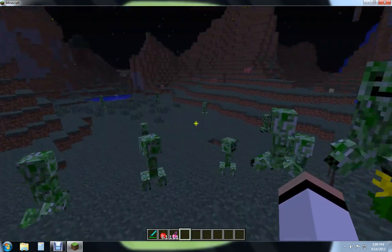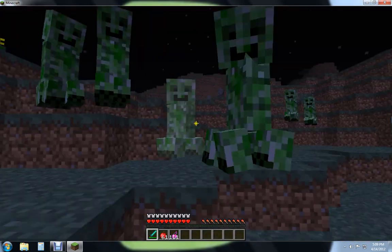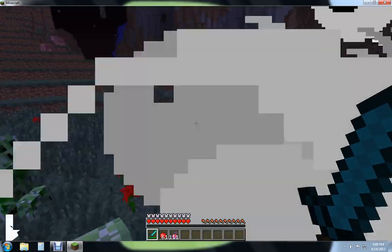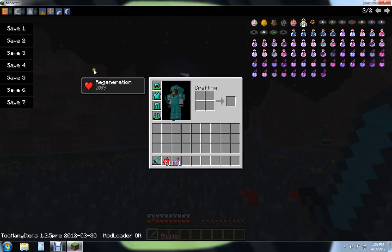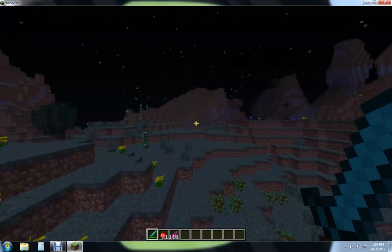So as you can see here, they're normal creepers, except they smile. What happens is if I go on creative, they all massacre saplings, and they're all blowing up and stuff. And then as you notice, I have a potion of regeneration on me. So that's what they do.